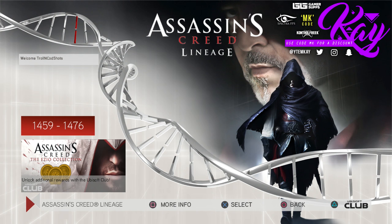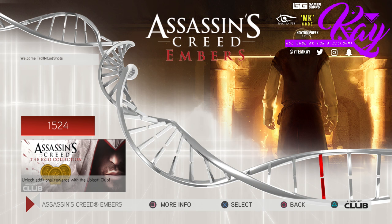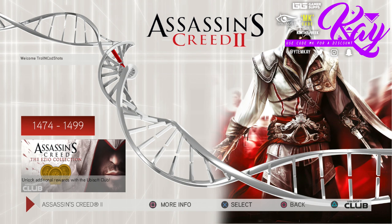This is a remaster of all three games. As you can see there are quite a few options. On the left you have the Lineage, which is basically the film version — a short film about 30 minutes long, pretty good. Then we have Assassin's Creed 2, Brotherhood, Revelations, and also Assassin's Creed Embers. I still don't know what Embers is — it might be a game or just a cinematic short. We are playing Assassin's Creed 2 today. Sorry if I sound a bit ill — I'm getting a bit sick.